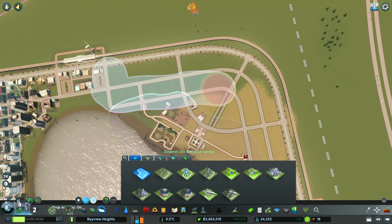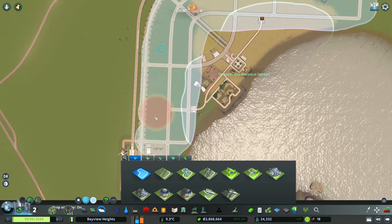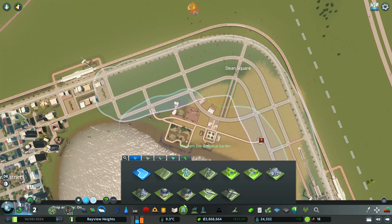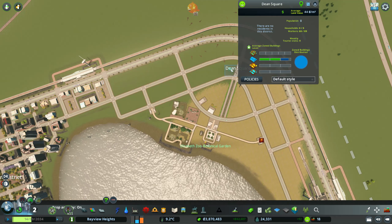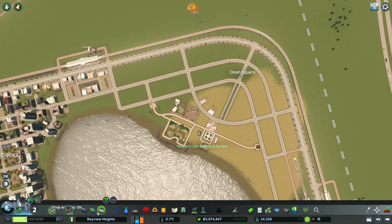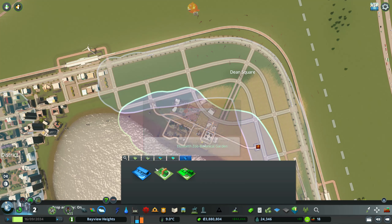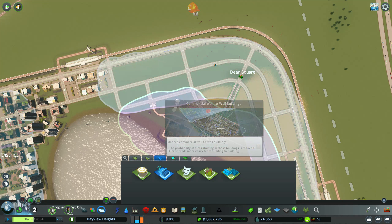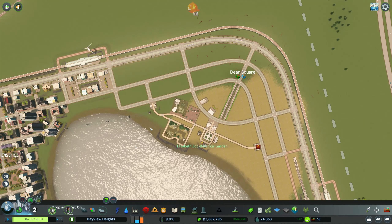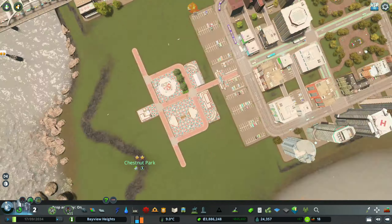We have zero residential demand, which is bad, but we need to keep going. We have lots of commercial demand and — oh my — industrial demand is back! A week ago I complained on my YouTube channel that the industry demand had disappeared and I didn't know why. At least it's back. After districting, I added wall-to-wall buildings, feeling like that was the best approach while waiting for more residential.